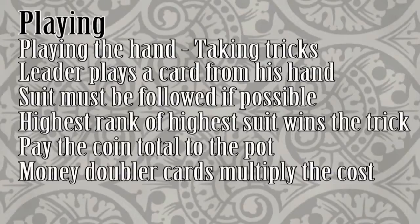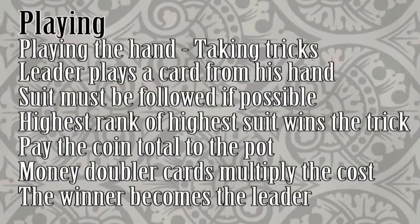If there is a money doubler, multiply the cost by 2. If there are 2 of them, multiply the number of coins by 4. If that player is unfortunate enough to have taken all 3 money doublers in that trick, he must pay 8 times the coin value. Ouch. He is now the leader and plays a card from his hand. As before, the suit of his card must be followed for this trick. This continues until 6 tricks have been played, at which point the players will have no cards left in their hands.